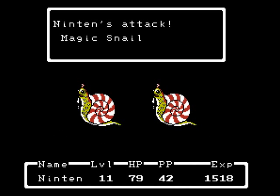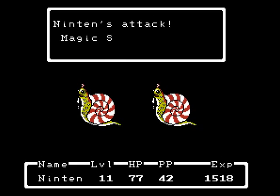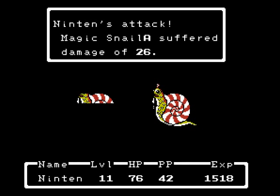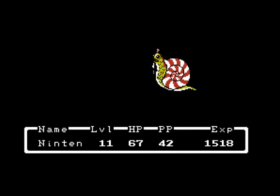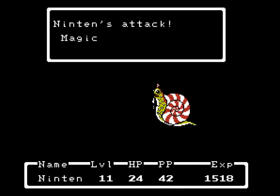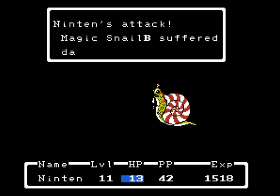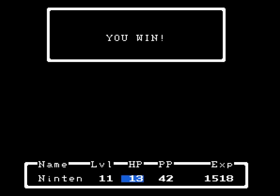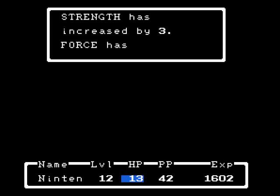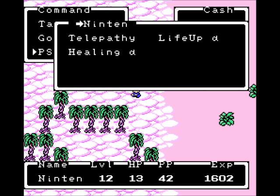Let's try out our new weapon on the Magic Snips. We can actually do damage to them now, and they can barely touch us. They still... Ninten, please don't die. I wasn't even paying attention there for a second. Come on, Ninten — I believe in you. At least we get a level from that. Ninten never learns any offensive PSI, so for the most part his battles are just going to end up him attacking enemies over and over.